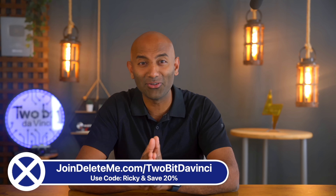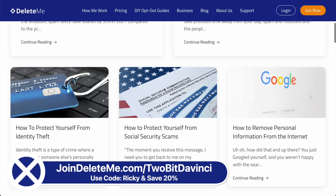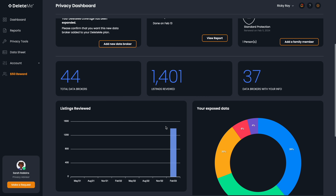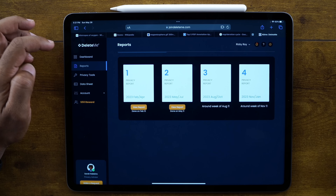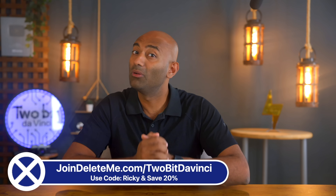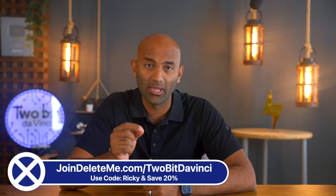Before I get into that — have you ever googled yourself to see how much private information is public online? That's seriously shocking, which is why I signed up for DeleteMe. It's crazy that collecting people's personal information and selling it online is a legitimate business. DeleteMe is a hands-free subscription service that removes your personal information from Google and 100-plus data brokers all year long. Get a privacy report in as little as seven days, remove personal information like your phone number and address, monitor your sites and repeat removal as needed, and users can even request custom removals. I've been a member for almost nine months and I'm about to receive my third quarterly report. DeleteMe also makes it easy to protect your family members. Take back your privacy online and save 20% on all plans with DeleteMe using discount code RICKY. Links in the description.